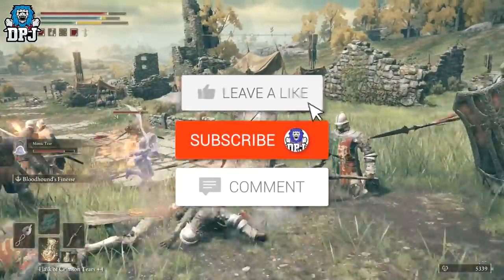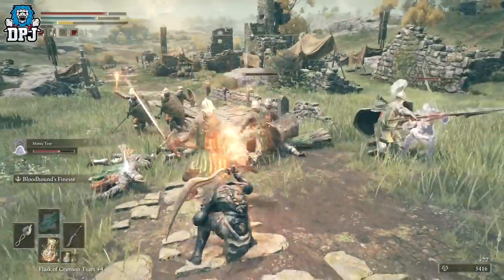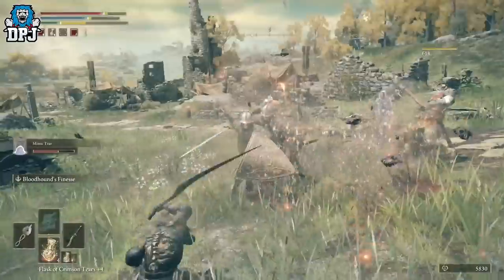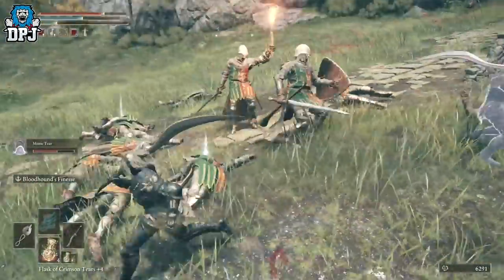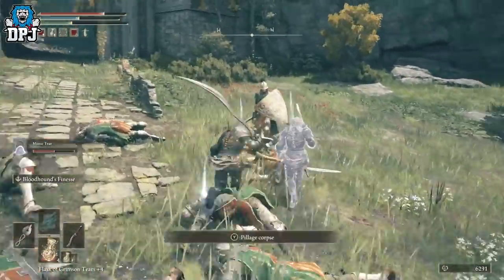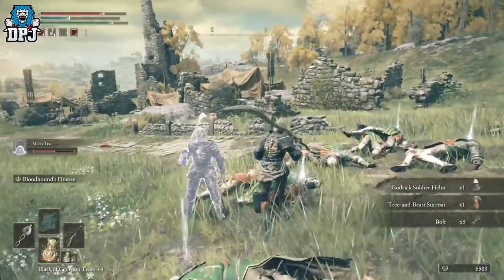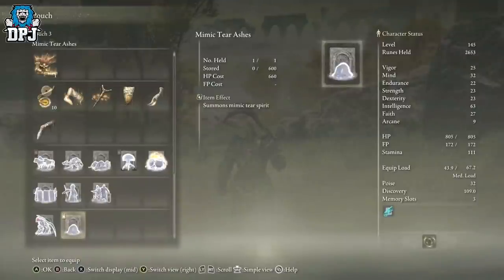My name is DP Jane. If you enjoy the video, leaving a like really helps out, and if you want to see more, be sure to subscribe. So the Mimic Tear ashes spirit summon is incredible — this thing mimics you down to a T in regards to your health, your stats, the weapon you are using, absolutely everything. If you're running a tank build, you're going to spawn in another tank to assist you in battle.